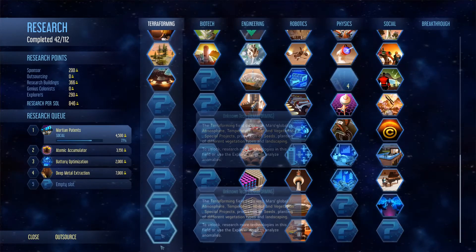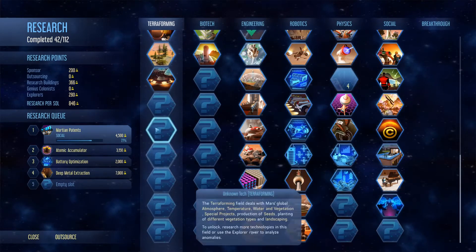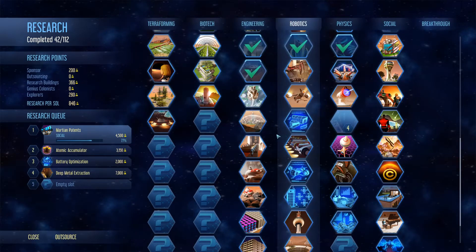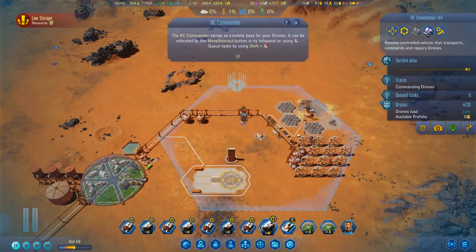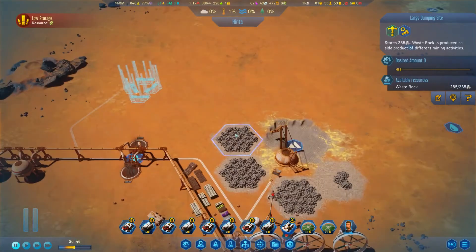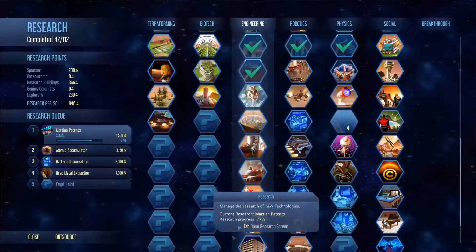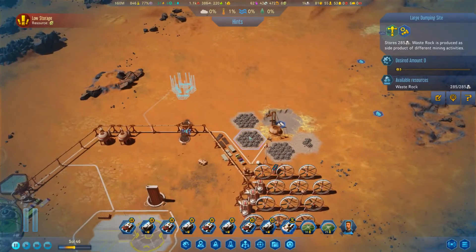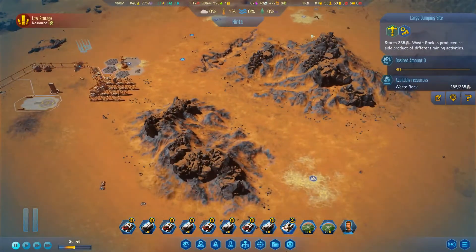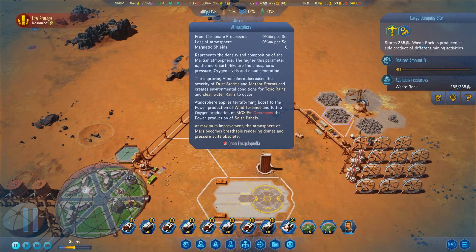I wanted to get the atmosphere going but we still don't have the tech unlocked, so we need to start fishing this column to try and find it. As far as I know there's only two things you can do with waste rock - both are late game. One is the atmosphere machine, the other is liquification which turns it into concrete. We might as well put it towards atmosphere because it'll boost our wind turbines, boost the moxies, and eventually get rid of dust storms and meteor storms.